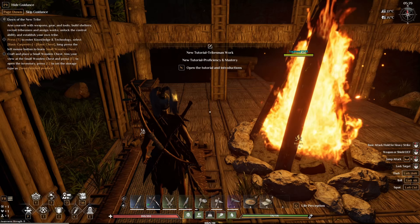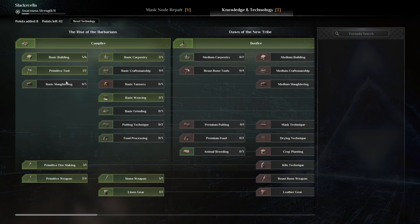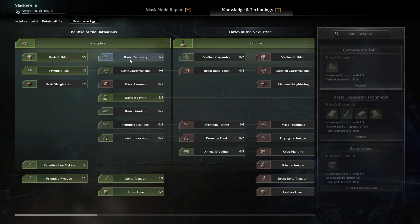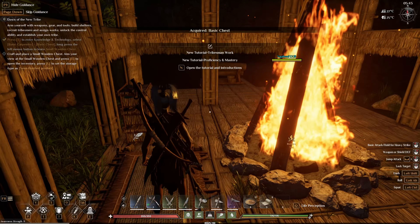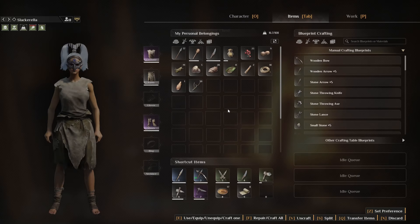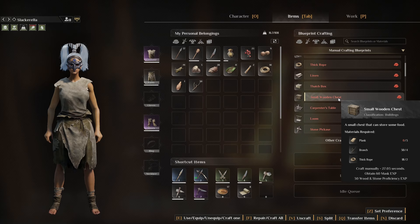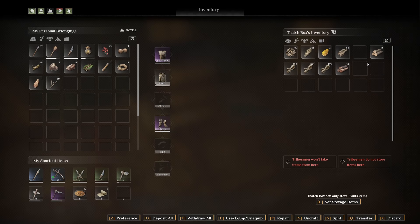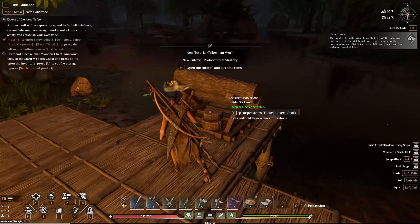We need to go to technology, select basic carpentry, basic chest. So I shouldn't have just built those two thatched chests — oh well. Basic craftsmanship for carpentry — we want the basic chest. Unlock that. Small wooden chest needs planks, branch, and thick rope, so I just need planks. I have logs which I can turn into planks. I guess I used all the planks, so let me make some planks here. Why can't I make planks? Oh, we gotta put it in there. That's hardwood — that's why. Hardwood is different stuff. We want regular logs.